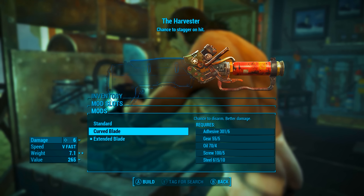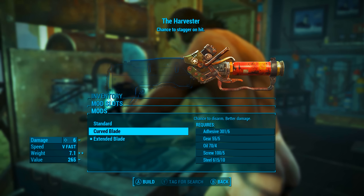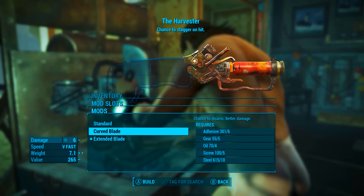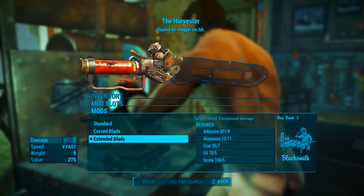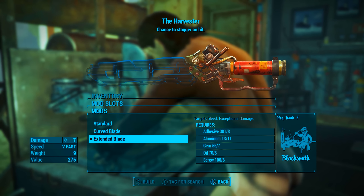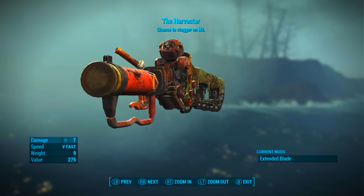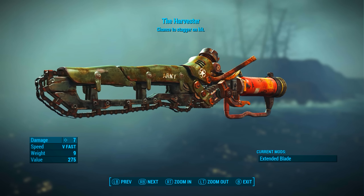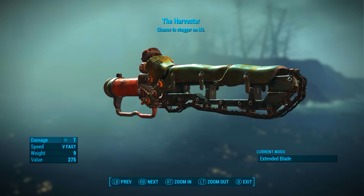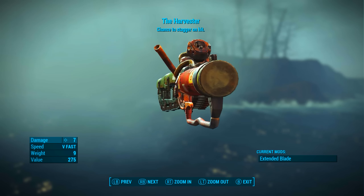There is only one mod slot. We could put the curved blade which gives a chance to disarm the enemy, but with the Harvester's legendary effect the disarming effect is kind of rendered useless. So instead we're going with the extended blade modification, which targets bleed and gives exceptional damage. Once applied, it has a base ballistic damage of 7, its speed is very fast, its weight is 9, its value is 275, and up top we can see the Harvester's chance to stagger on hit.